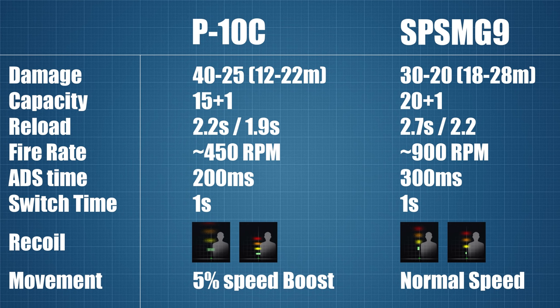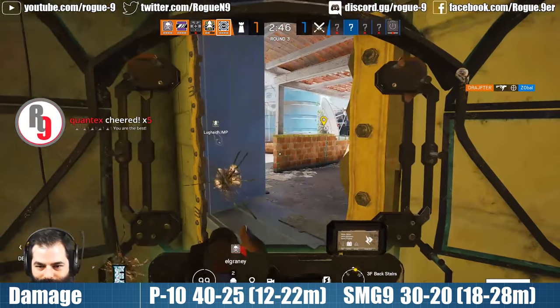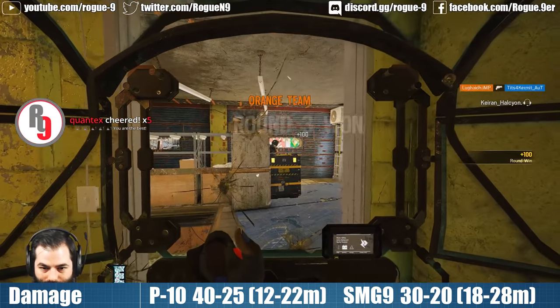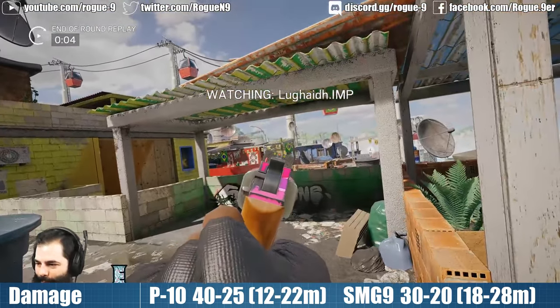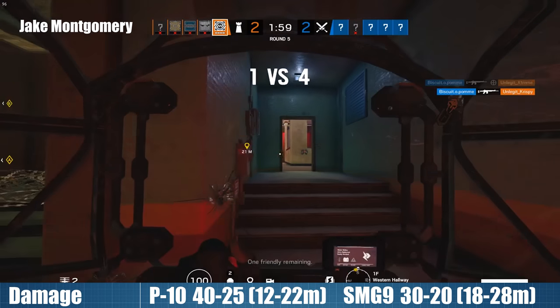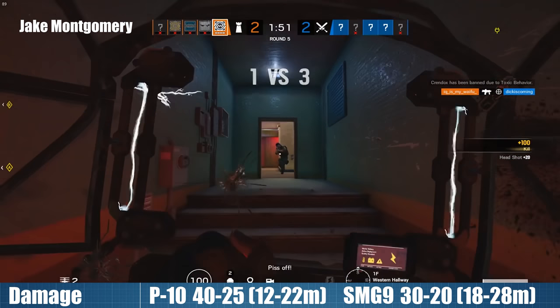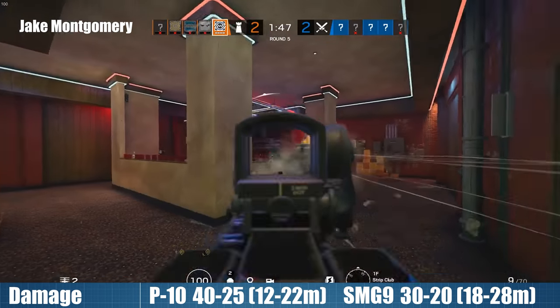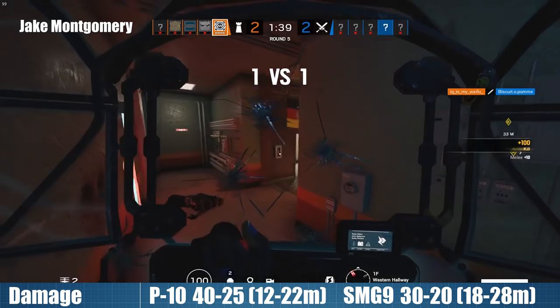I'll put all of the important numbers on screen for you now and then I will go over the implications one by one. As always, I tested and analysed the damage drop off, reload speed, fire rate, hip fire spread, ADS time, and specific to Clash, also the switch time from shield to gun. When comparing the P10 and SMG9, the damage drop off rates don't really tell us anything we couldn't already have guessed from the baseline stats. The P10 is more powerful for each shot than the SMG at pretty much all ranges despite the earlier pistol drop off range of 12–22 metres. The SMG9 compensates for this by firing two shots at a time, which effectively doubles its damage output as long as both shots land on target. The summary of that analysis is that while the shots to kill are always higher for the SMG9, the time to kill is always lower because of the doubled up fire rate — all of this assuming that all shots hit the upper body.